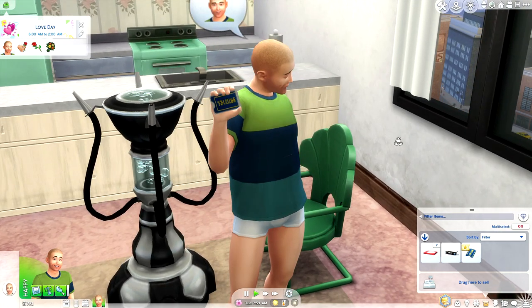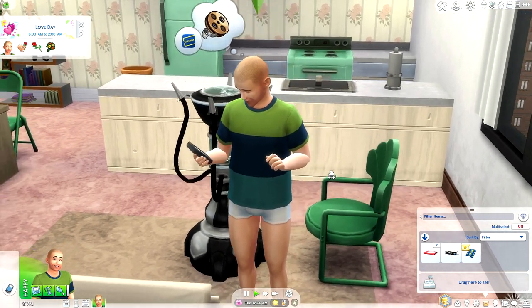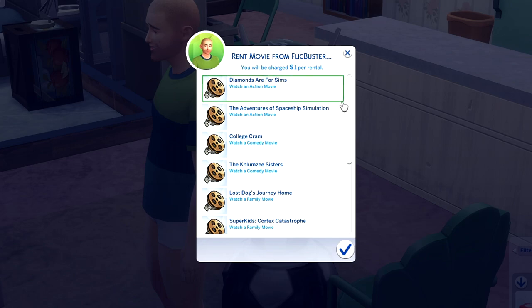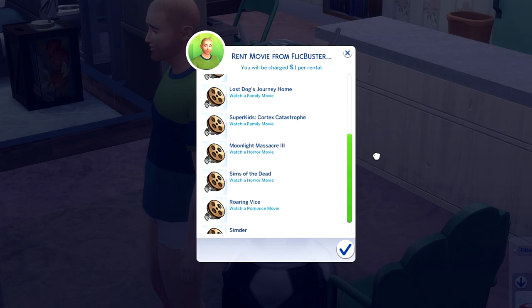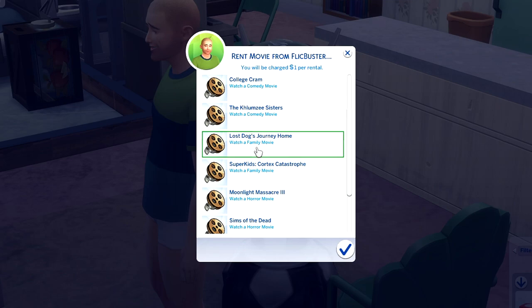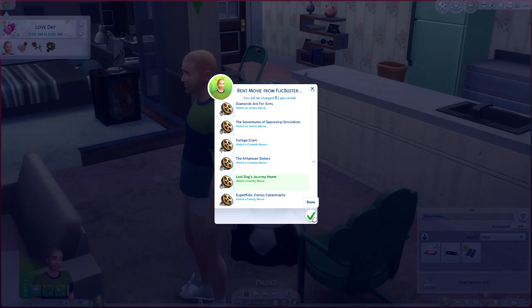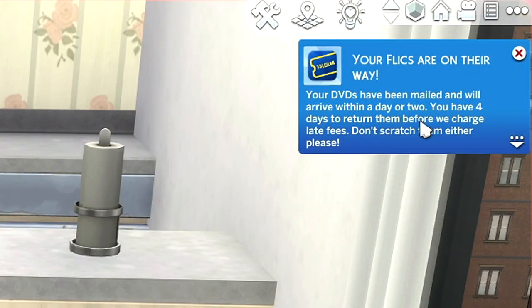Devon is going to show off his brand new sparkly card. I'm actually going to have him rent a movie too, just to see how this works — this method seems a lot more efficient than finding it on the computer or phone. We can choose from basically all the movies that came with the Movie Hangout Stuff pack. We're going to rent 'Lost Dog's Journey Home,' a family movie. It's one Simoleon — your DVDs have been mailed and will arrive within a day or two. You have four days to return them before late fees apply.